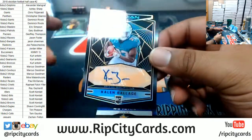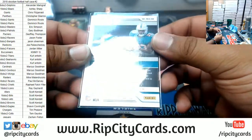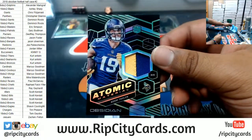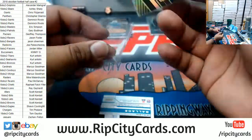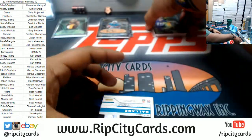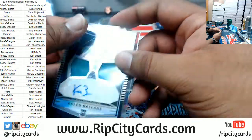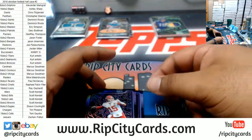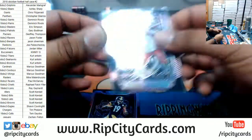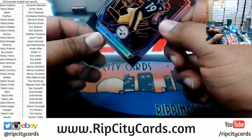Cainan Balaar, seven of fifty, rookie autograph for the Dolphins. To 25, two-color patch for Adam Thielen of the Vikings. Cainan Balaar, to 100, rookie patch auto for the Dolphins. Patrick Mahomes for the Chiefs, numbered to 75. JuJu Smith-Schuster of the Steelers, to 75.